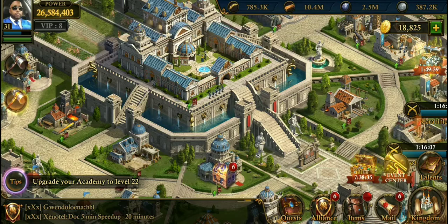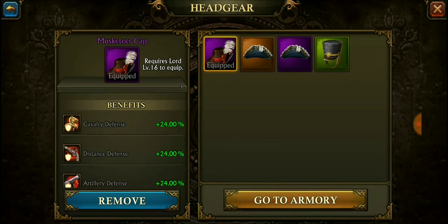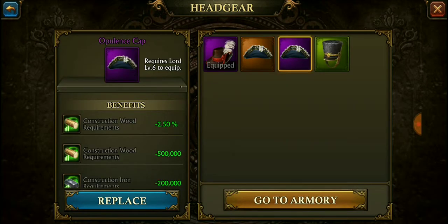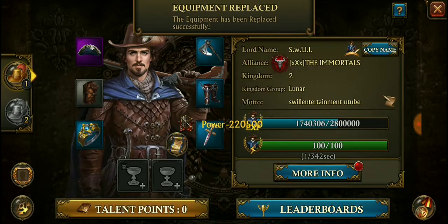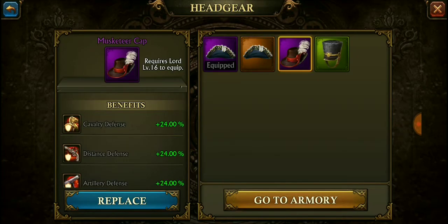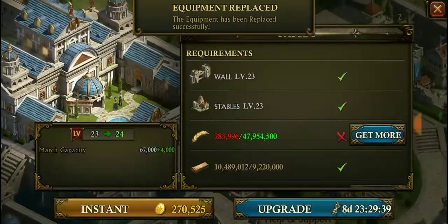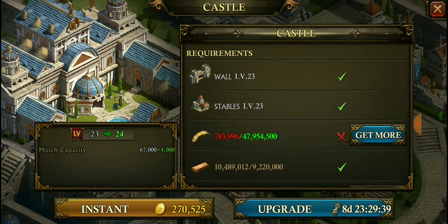Before we put it on, I'm gonna show you guys the difference between the two different kinds of gear. I have the purple set and the orange set now. Let me show you what it's like before you do anything — if you're gonna upgrade with just the regular gear.